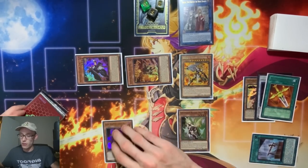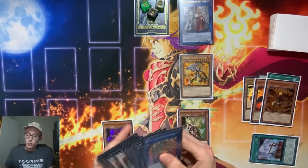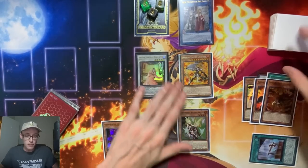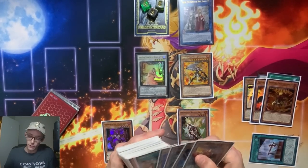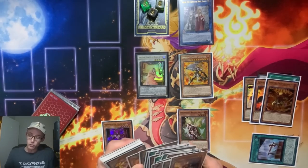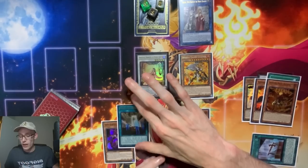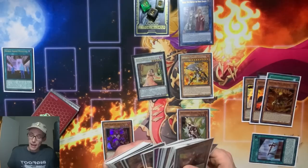Ricardetto will bring out the Turpin. We synchro summon into Queen Angelica. On summon, she allows us to add a card that lists Emperor Charles' name in its text, or Horn of Oliphant. Of course, the card of our choice is going to be Museum.